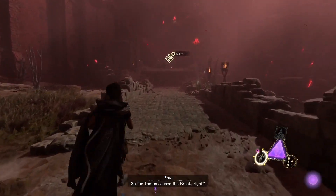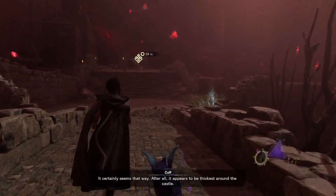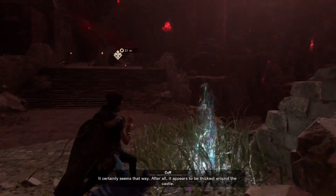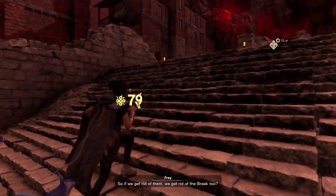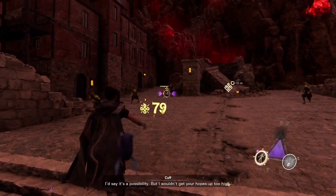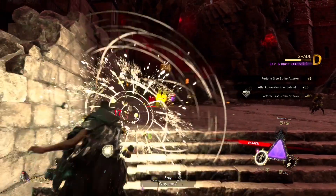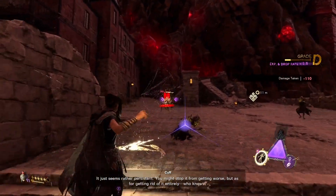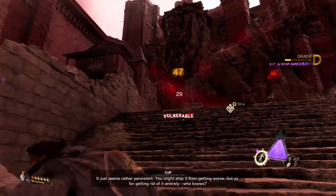So the taunt has caused the break, right? It certainly seems that way. It appears to be thickest around the castle. So if we get rid of them, we get rid of the break too? I'd say it's a possibility, but I wouldn't get your hopes up too much. Why not? It just seems rather persistent. You might stop it from getting worse, but as for getting rid of it, I don't know.